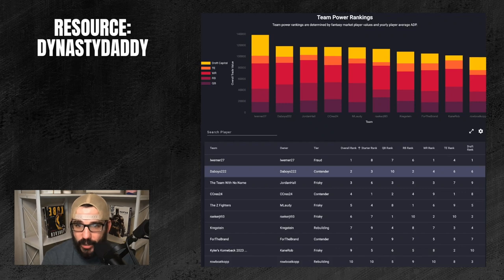Looking at my quarterback rank — it's lower because I have no depth and Deshaun Watson struggled last year. But you can use this tool to find trade targets. For example, a team deep at wide receiver might be willing to move one for a position I'm strong at, like running back. These are ways to understand what's available and identify trade partners based on positional depth.